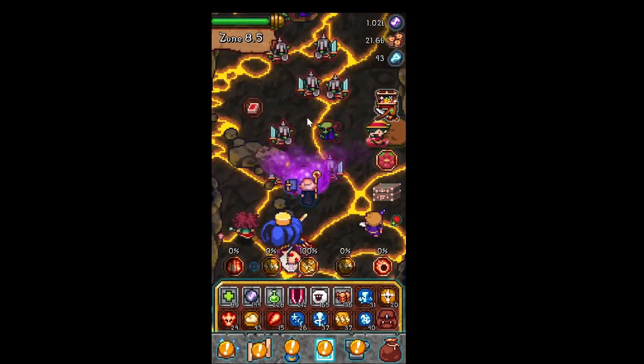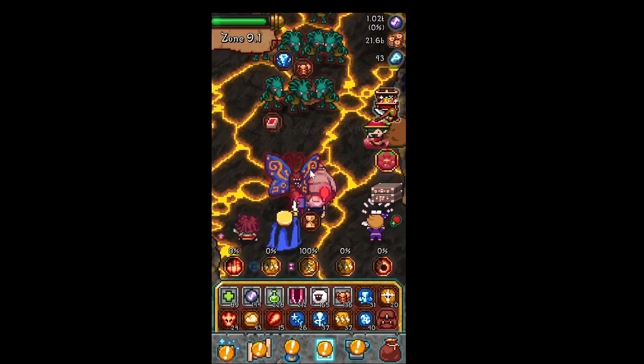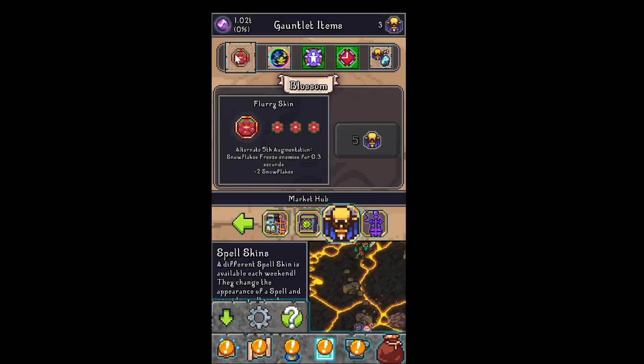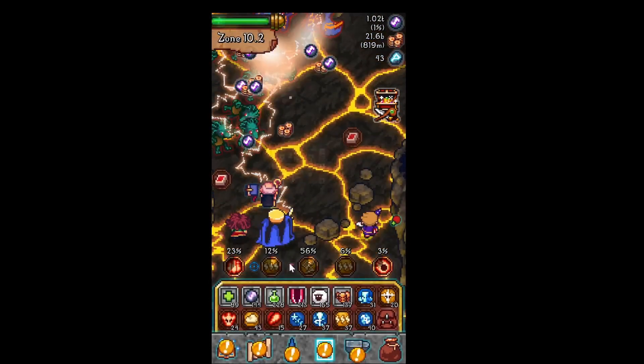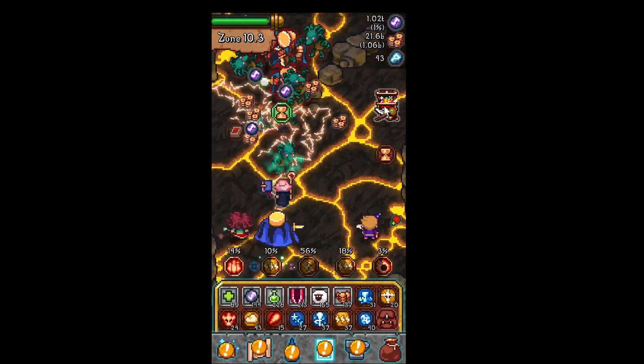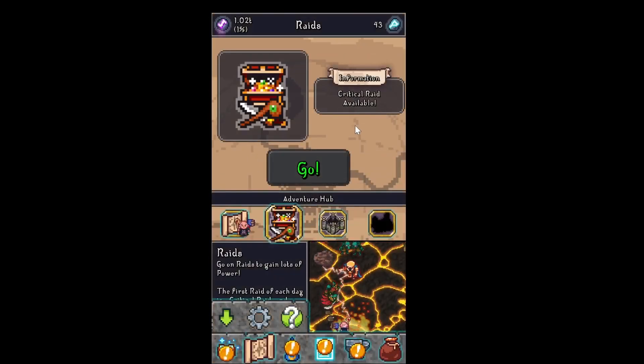So you are this wizard here, fighting all of these monsters. A few things here at the side — oh, this is just a skin. So here you can get some free stuff if you want to watch an ad, or you can get a little bit less and just brute force this open.